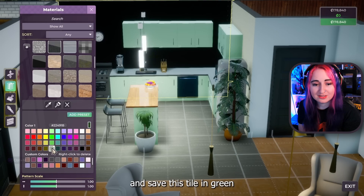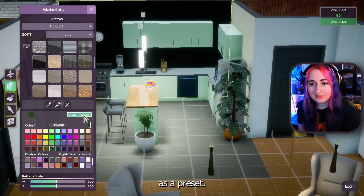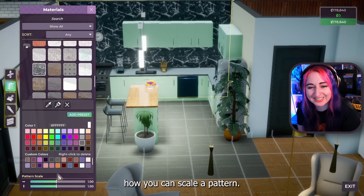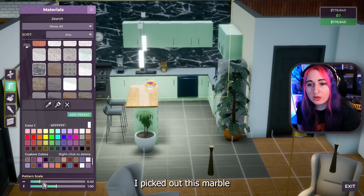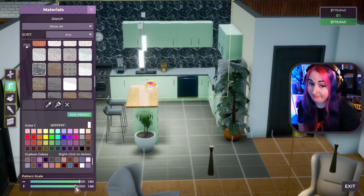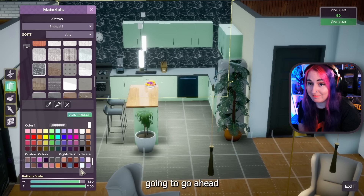Save a color for later — so I'm going to go ahead and save this tile in green as a preset. And if I change my mind — that is very dark, right-click that away, I can't even see it. You can scale the pattern too? No way. Horizontal axis. Okay, that's awesome. That looks really good now.